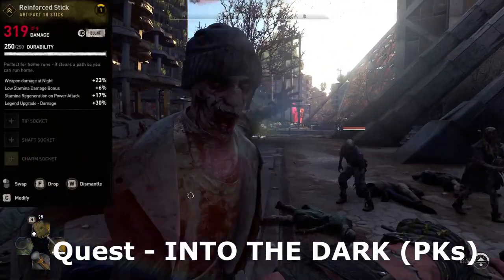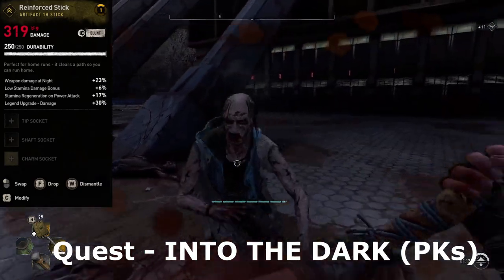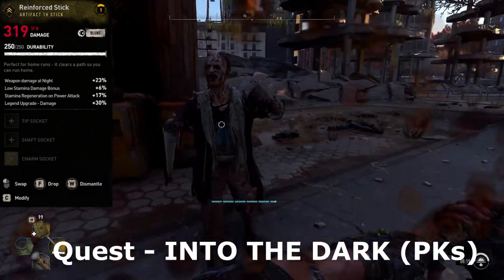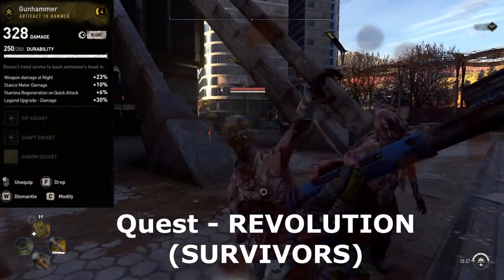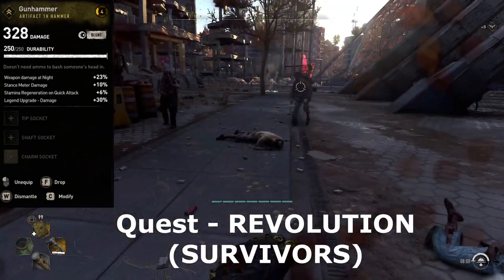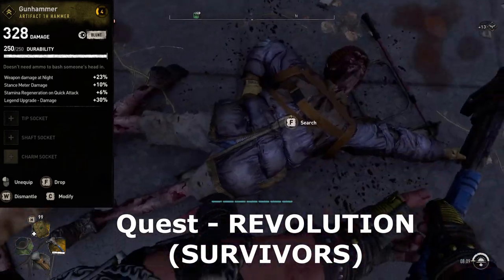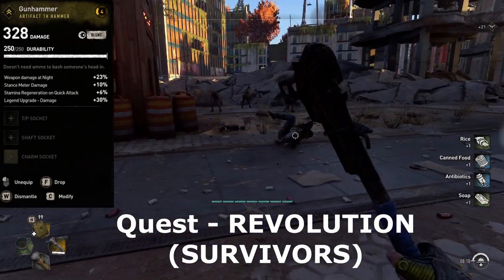You will get the Reinforced Stick from the quest Into the Dark, but you will have to have given the water tower to the PKs instead of the survivors to unlock this quest. Alternatively, you will get the Gun Hammer from the quest The Revolution if you give the water to the survivors, so either way you will need to make a choice on which weapon you will prefer for your playthrough.